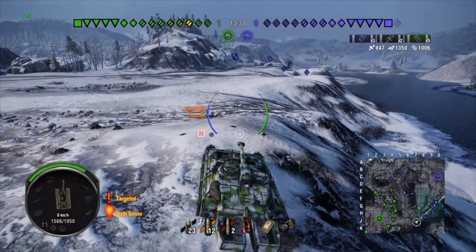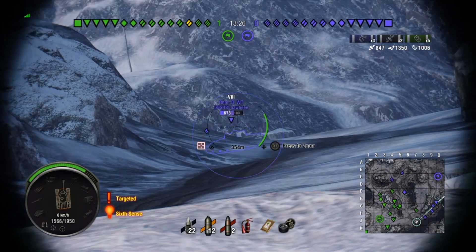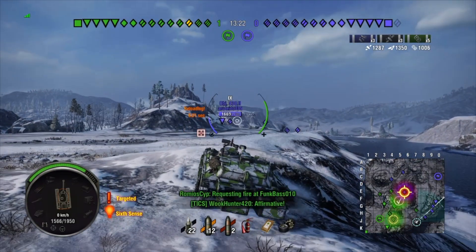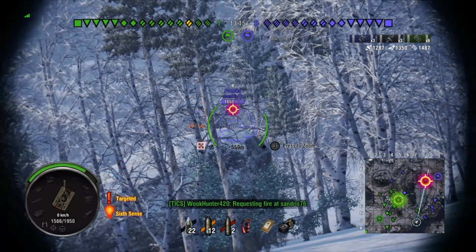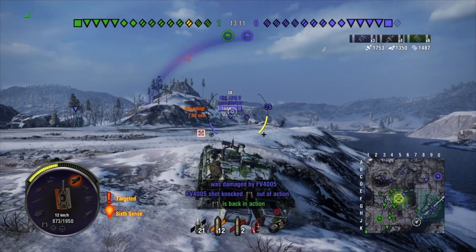Your turret armor is 100mm at the front, 40mm at the sides, and 20mm at the back. It doesn't sound great, but it's really angled and a lot of people will just bounce off you. Your hull armor is 50mm at the front, 50mm at the sides, and 30mm at the back.